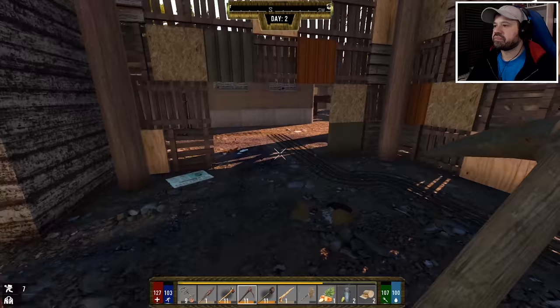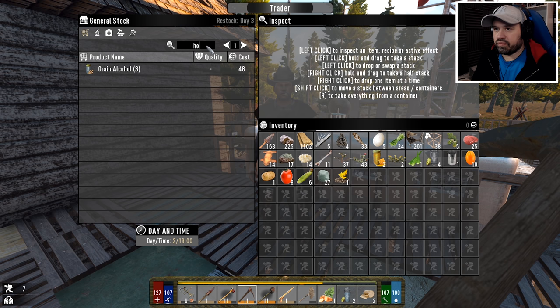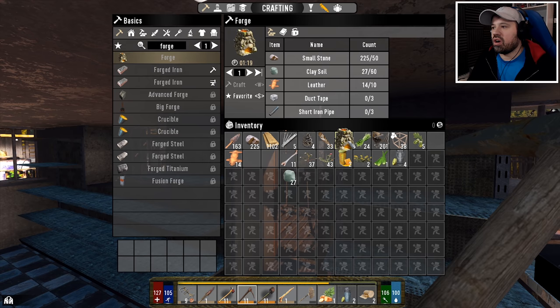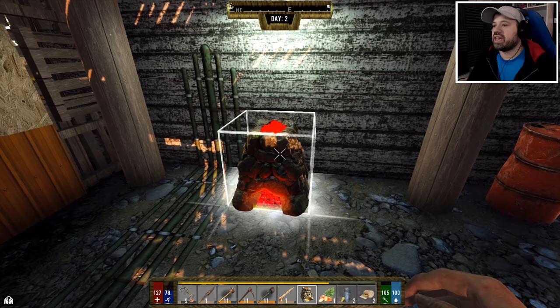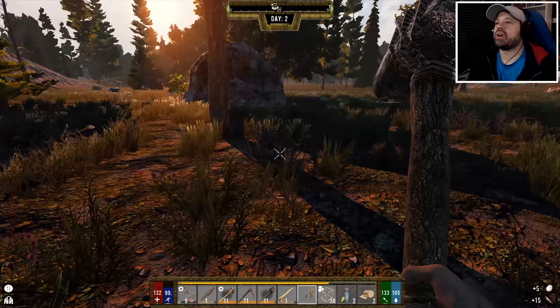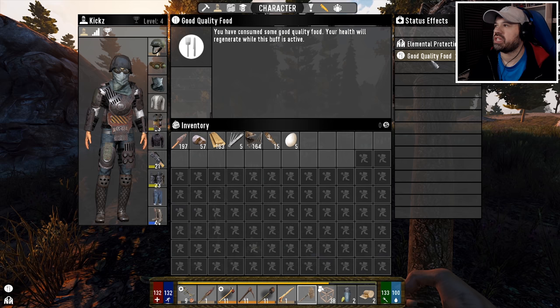We're going to put the forge where the old one was. This area looks unsafe — zombies could come right here and there don't seem to be any defenses. Let me check if the trader has a hoe. No hoe, and no personal stash either. The forge is ready — look at that, beautiful! Now we can start making forged iron, which is great because we need about fifty for the next couple of things.